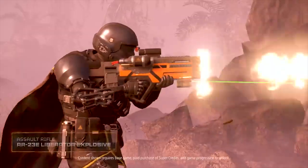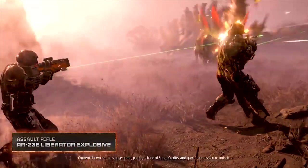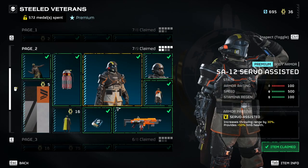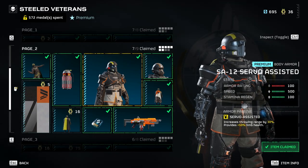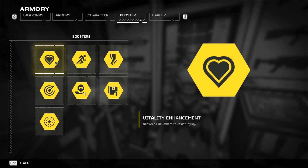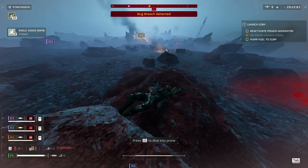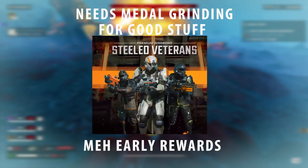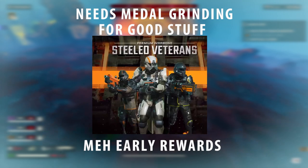The earlier stuff in this war bond is kind of underpowered at the moment, but since Arrowhead tends to adjust things around, it will probably get its time to shine. When it comes to armors, there are two medium sets and one heavy, but they all share the same perks. In my opinion they're not really that good, since there's a booster that helps with limb health and most of the time if you're damaged enough to have a damaged limb you'll need to heal up anyway. All in all, a little bit of metal grinding for this one, but very worth it if you get to grab those weapons.